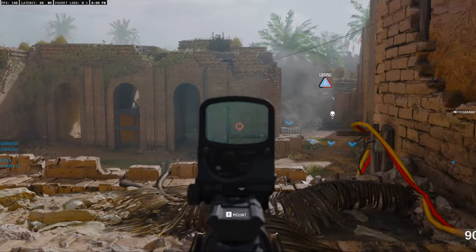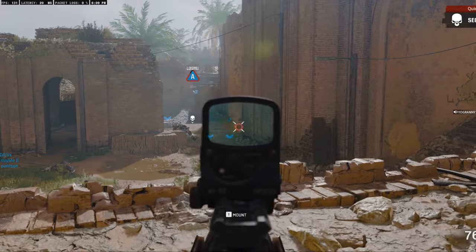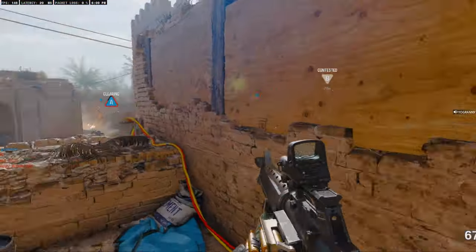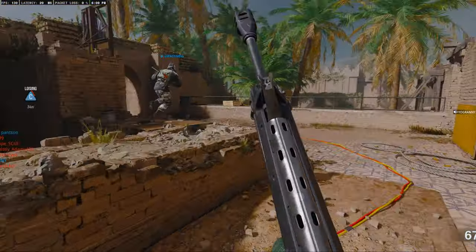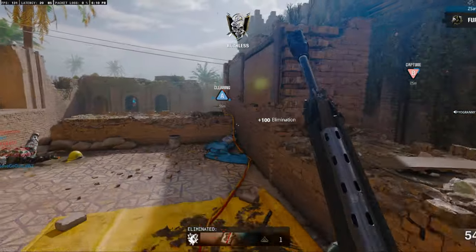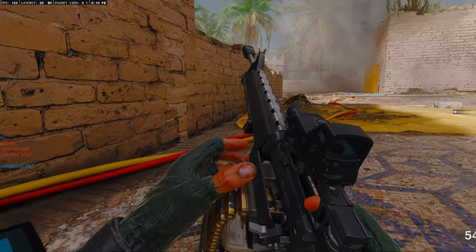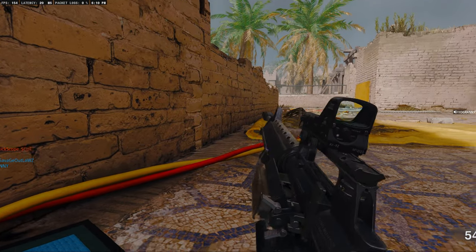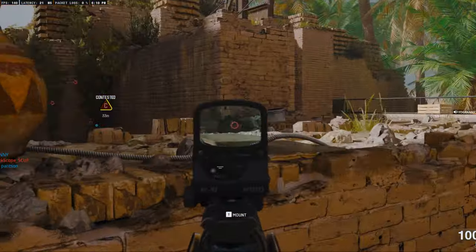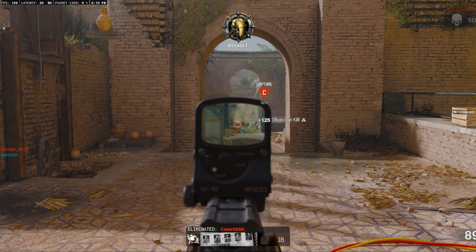Losing A. We're losing Charlie. We're losing Alpha. We lost B. Don't go in no room. They're taking C. Enemy maneuvering. 15 down already. Enemies have destroyed your assault package. ICXD activated. We're losing Charlie. We lost C.